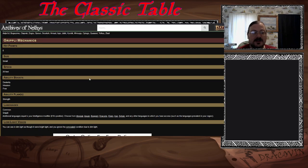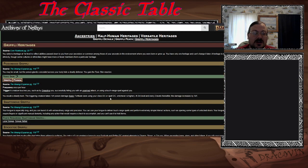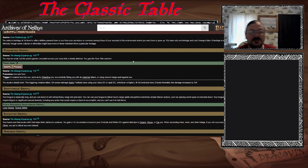Grippli stats: Small size, Dexterity and Wisdom boosts plus a free one. Strength is your flaw. They get low light vision. For grippli heritages: Poison Grippli — you're a poison dart frog with deadly skin, gaining a toxic skin reaction. Snap Tongue — your tongue is especially long and you can launch it. You get the long frog tongue and there are feats requiring this heritage.